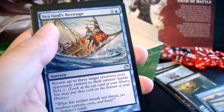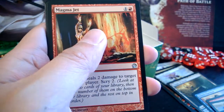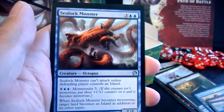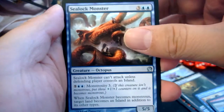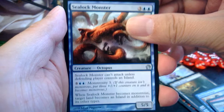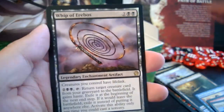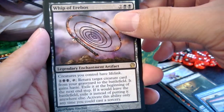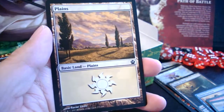This is the second-to-last pack of this third of the box. We got Sea God's Revenge, Magma Jet — put that aside, I think that's my fourth. Sea Lock Monster, and then our rare is Whip of Erebos — nice! Creatures you control have lifelink. Just an awesome card. Also a foil Arena Athlete.